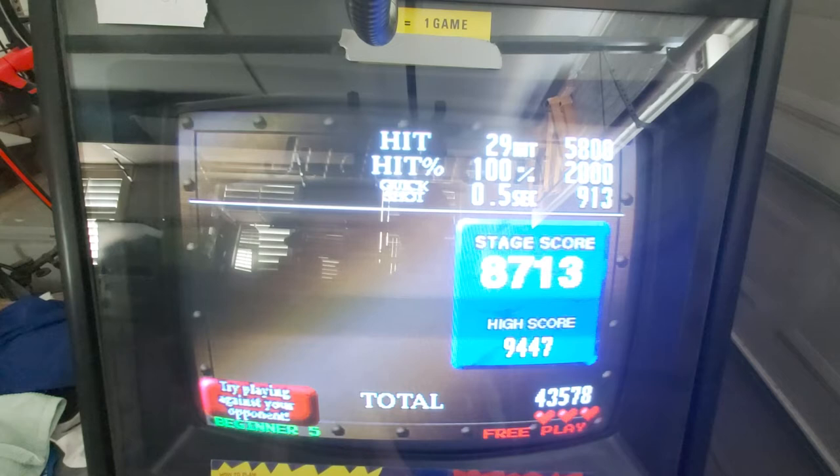The next category is probably the easiest to understand, and that is hit percentage — which I'll just call accuracy from here on. Accuracy is simply how many targets you hit divided by how many shots you fired. In this stage I shot 29 times and hit 29 times, so I get 100% accuracy, which gave me 2,000 points. If you get exactly 100% accuracy, you'll get 2,000 points.